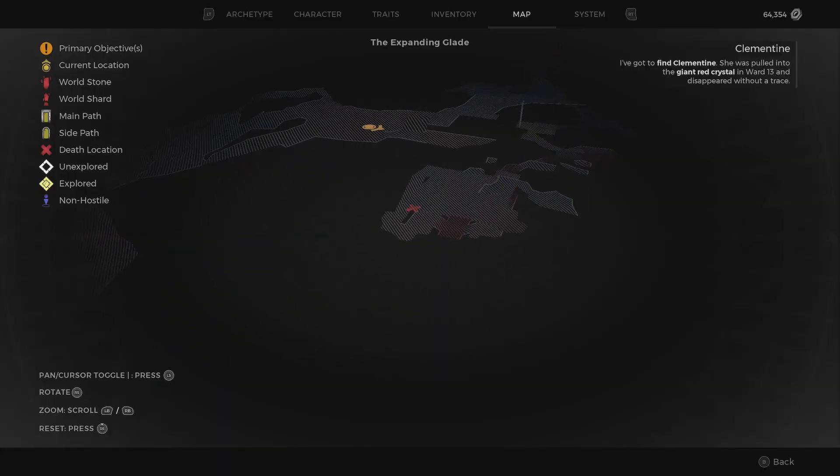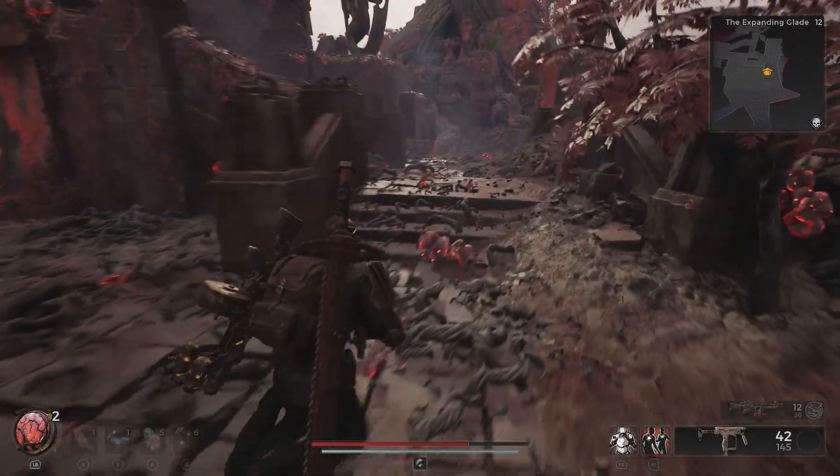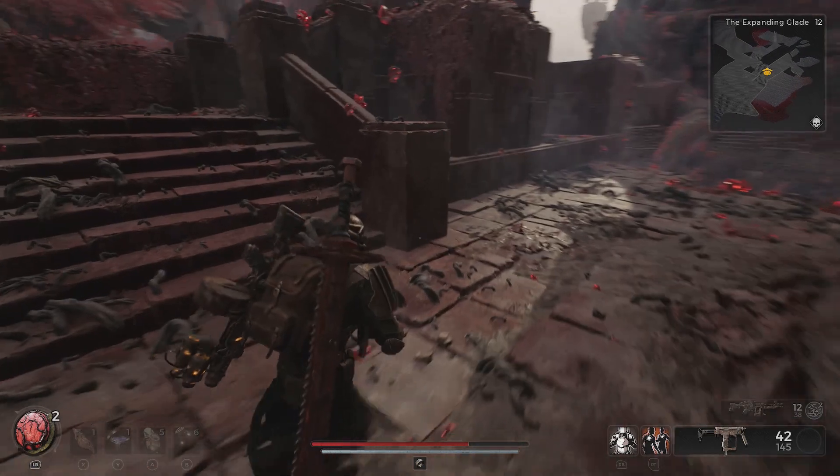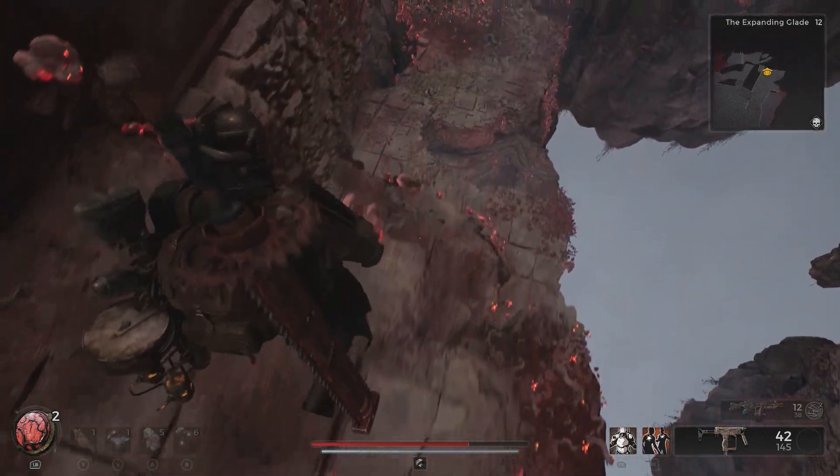Welcome to Griffin's Gaming Guides. In this video we're going to be going over the Remnant 2 Gnarled Archer and World Stalker Aberration Guide, which will help you track down this tough two-on-one fight in the Expanding Glade on Yaesha.